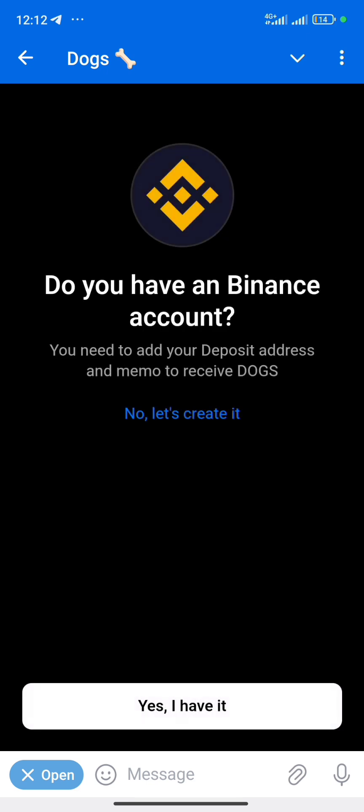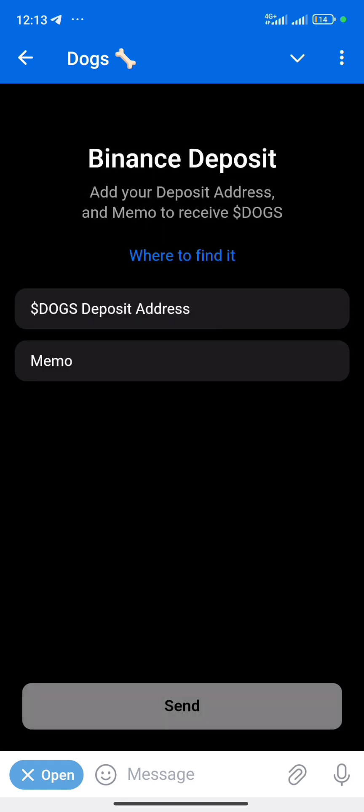We're going to click on 'Yes, I have a Binance account.' If you don't have a Binance account, I'm going to drop a link in the description of this video so you can create one easily. Click on 'Yes, I have an account' and then proceed.